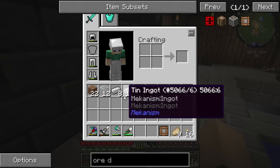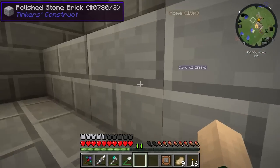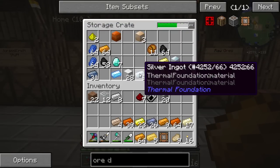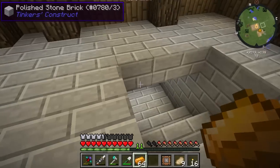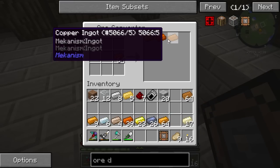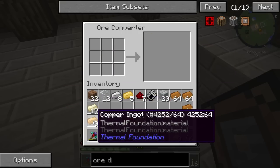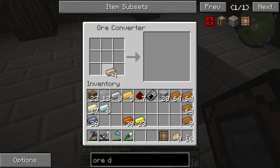Let's grab some more ores. There is copper - aluminum brass doesn't get a place for right now at least. Copper will be converted to Mekanism copper. See how many different copper ingots there are? We've got three different mods that add three different things. I believe ferrous is only Thermal Foundry. There's more copper - we'll make you into Mekanism. Lead - only Thermal Foundry. Silver - only Thermal Foundry. Gold is a default Minecraft block.